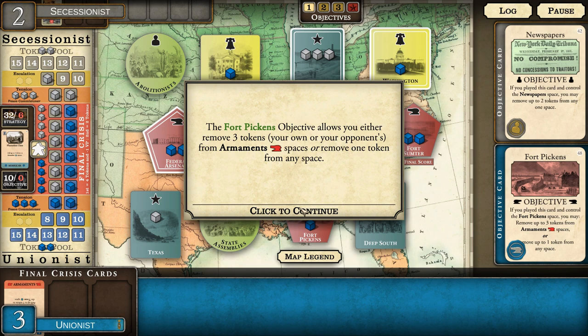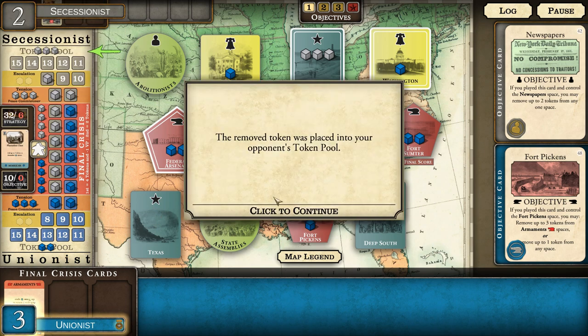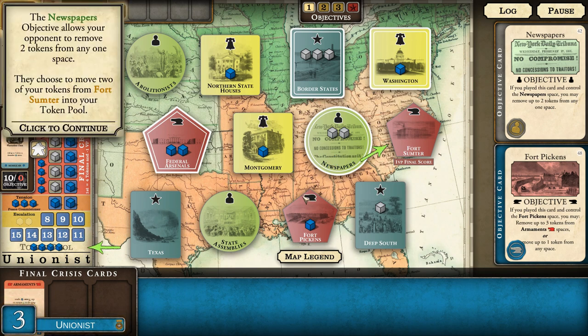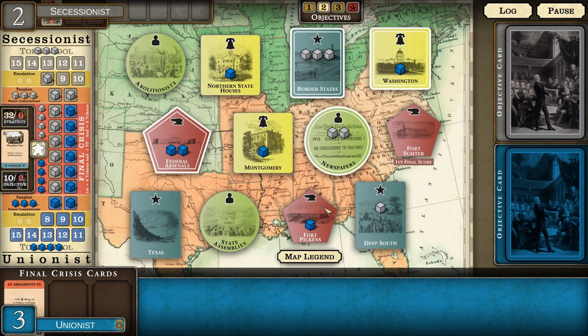I can implement the Fort Pickens objective event - either remove three tokens from armaments or remove one token from any space. We're going to remove one from Texas. The opponent removed two from Fort Sumter. That's the end of round one.